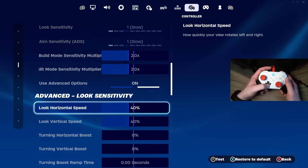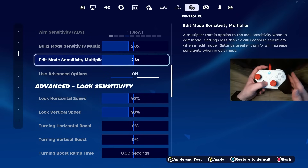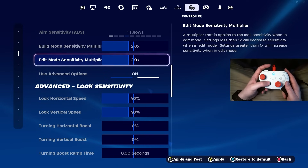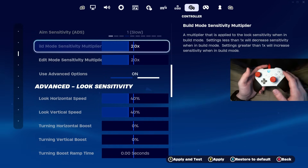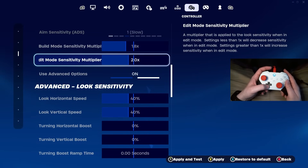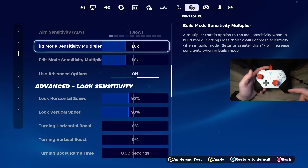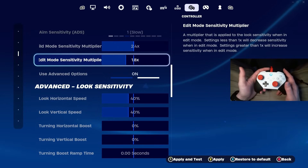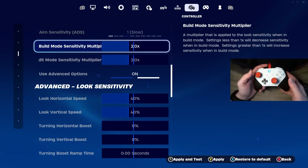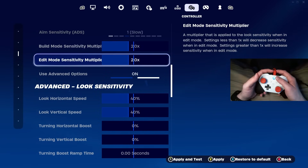Now we're going to come down to the sensitivity tab. For your build and edit mode sensitivities, I recommend keeping those anywhere from 2.0 to about 2.4 — that's the best sweet spot most pro controller players use. I've been using 2.0/2.0 for probably about two years now. If you change your build mode sensitivity, also change your edit mode sensitivity. Keep both consistent with each other because it builds muscle memory.